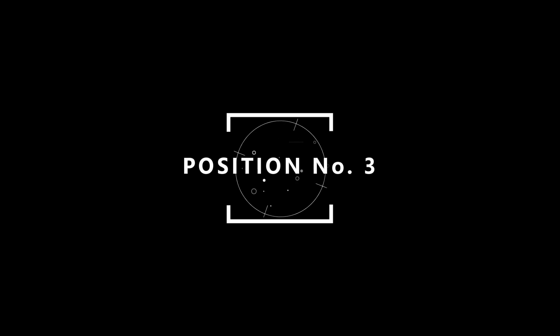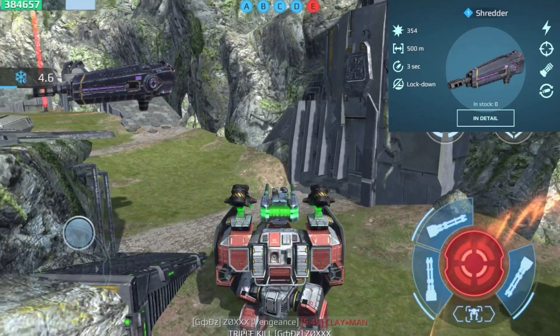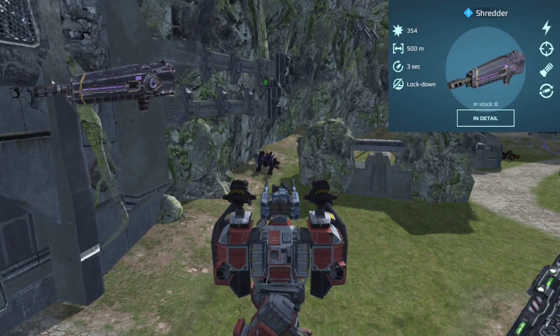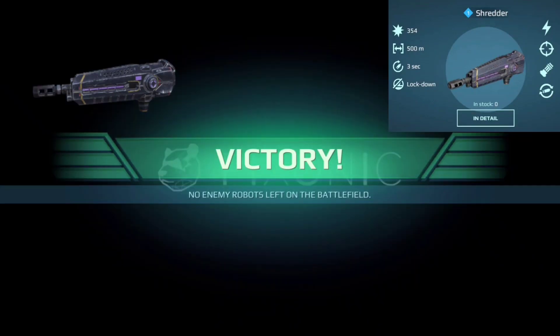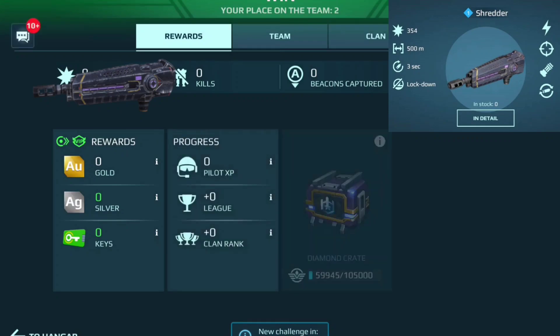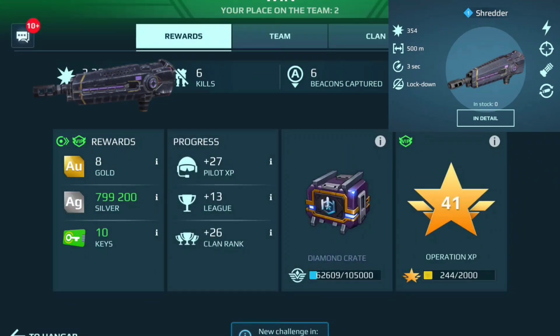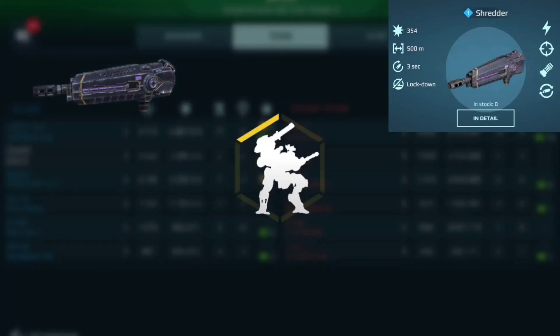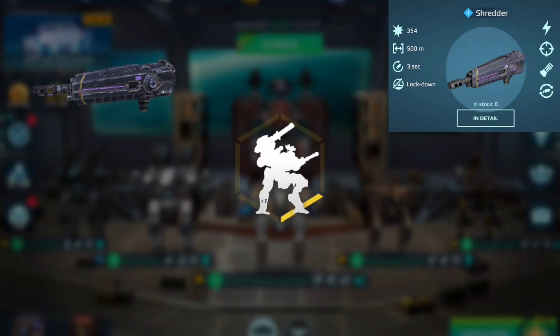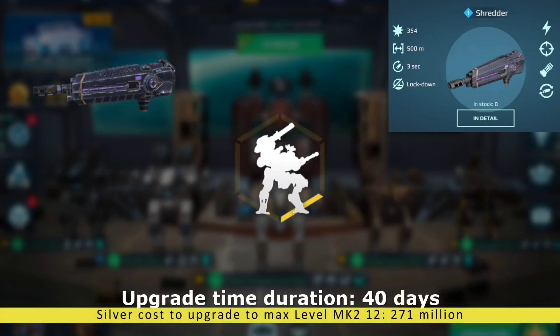On position number 3 we have the Shredder — a close to mid-range light energy weapon up to 500 meters with a 250 meter optimal range. This energy machine gun has a chance to root enemies at 500 meter range, making it well suited as a close to mid-range suppressor. What it lacks in firepower it makes up for with its root effect potential. As a bonus, being an energy weapon, the Shredder bypasses energy shields, so it's a perfect counter to energy-shielded bots. Silver cost to upgrade to max MK2 12 level is 271 million and upgrade time is 40 days.